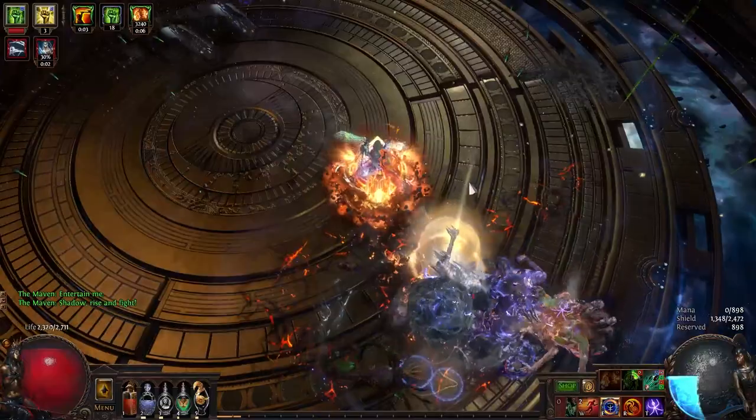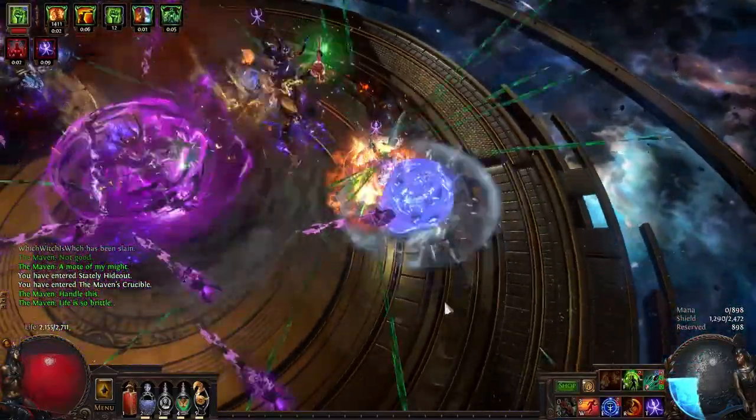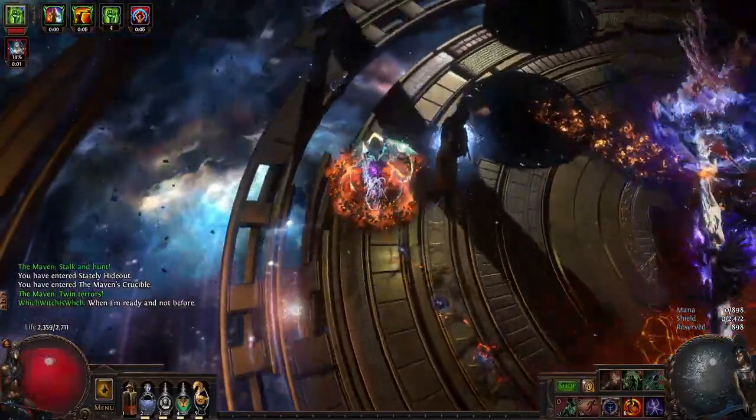But what if we took it a step further and merged our self-cast bow build with a Herald Stacker? Today I present to you the absurdly expensive Ethereal Knives Poignite Ignoizen — whatever. It's a 36 million hybrid Ignite Poison Chaos Conversion Elementalist.